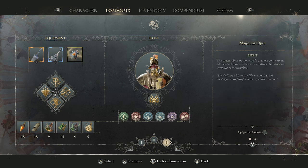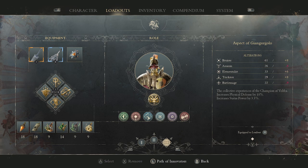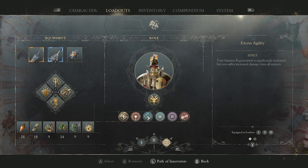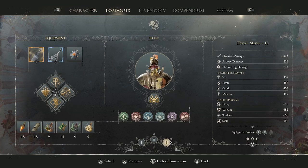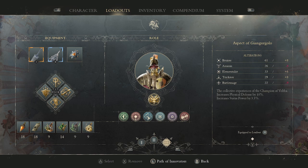But we are here with Veltha, and I am using the Magnum Opus as my parry gem. I'm using the Geys of Spiventa Plus 3 for the extra 70 stamina. I'm using the Aspect of GG to get the Physical Defense 10% to counteract some of the Defense I lose from Excess Agility Perk, because I get more stamina regeneration but I also take more damage. Even my Elemental Defense goes down, which would be nice if I had more Elementalist. I also need more Trickster, which is why I'm using Aspect of GG — because Magnum Opus requires 20 of all stats.